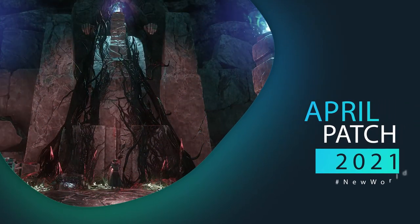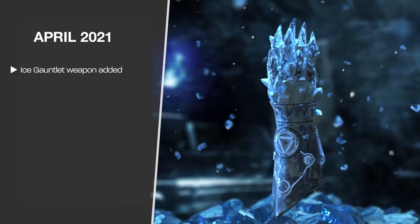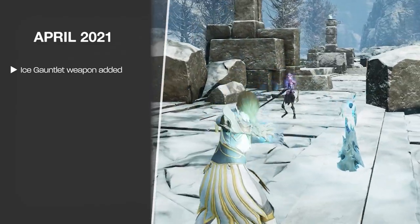In April 2021 we had another massive patch. The Ice Gauntlet weapon was added with one skill tree focused on damage and area denial, and another focused on crowd control, protection, and a deployable turret. This weapon scales only off of Intelligence.